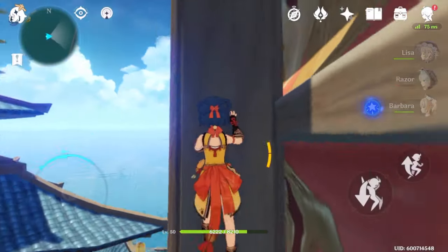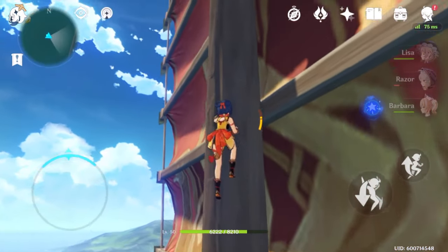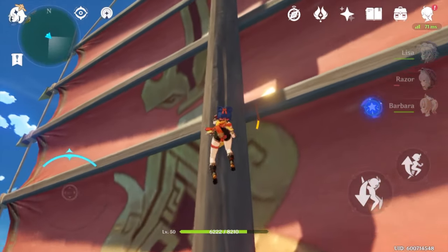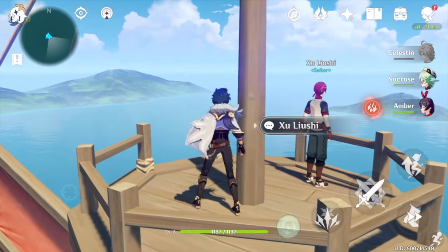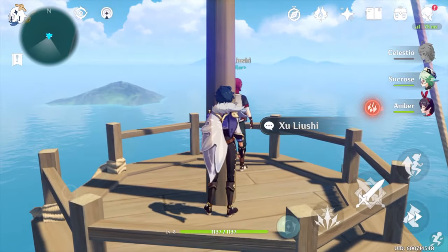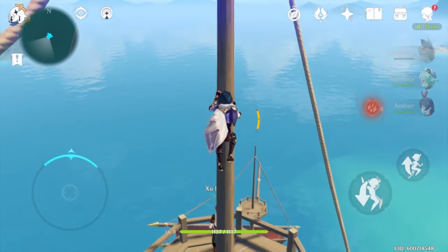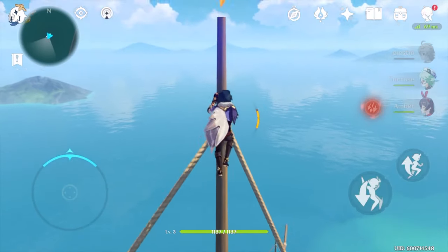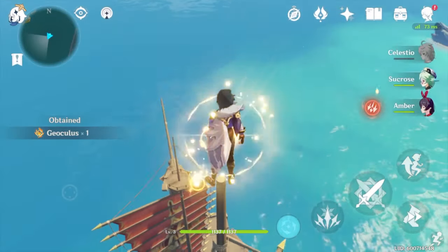We're going all the way to the very tippy top to get a Geo Oculi that's hidden up there. You always want to make sure you're getting those Oculi whenever you see them because you'll have to get them all eventually. Ride your way up through this thin wooden pole and right there is the Geo Oculi — go ahead and grab that.